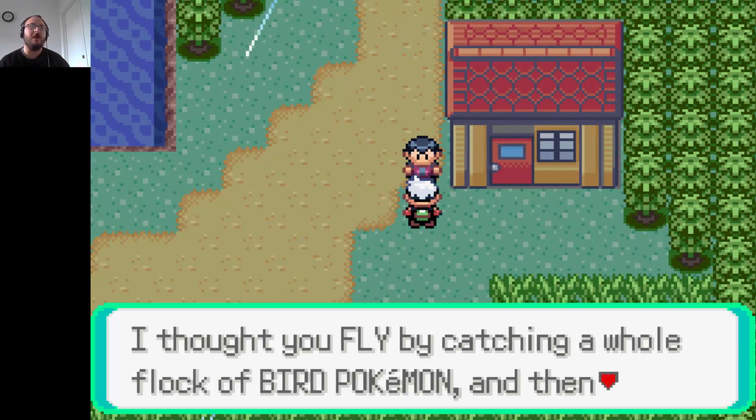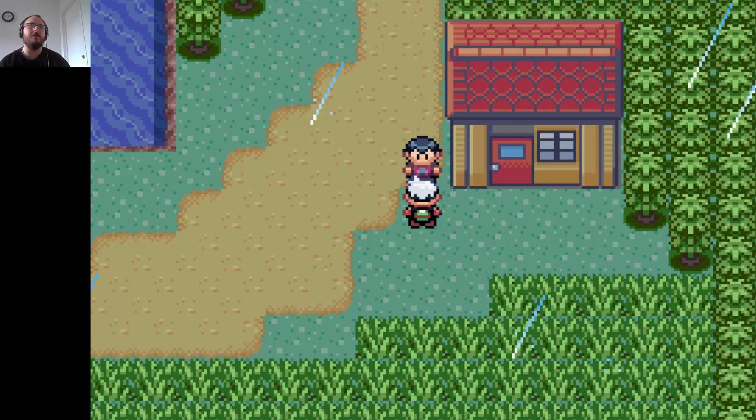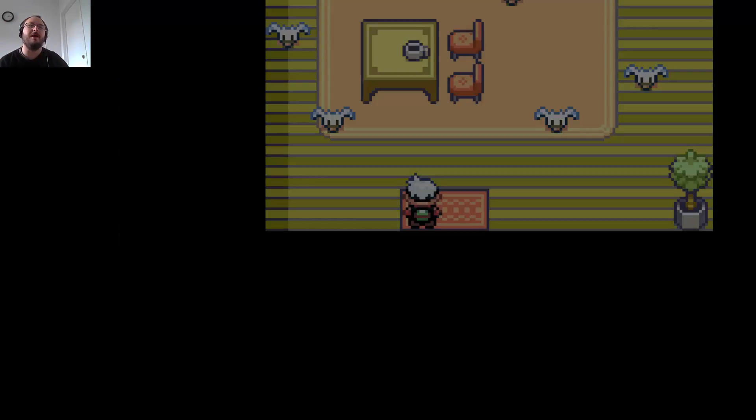It's not that you fly by catching a whole flock of Pokemon and then holding on to them somehow — it turns out there's an HM move called Fly, which I had known about a long time ago. Talk to him, then go in the house.